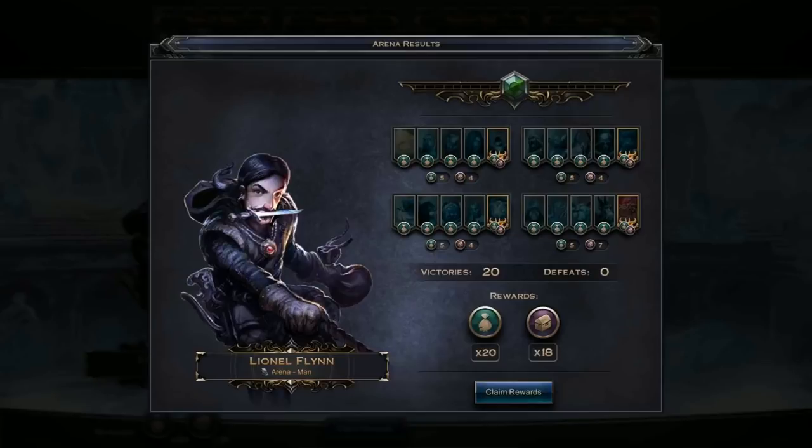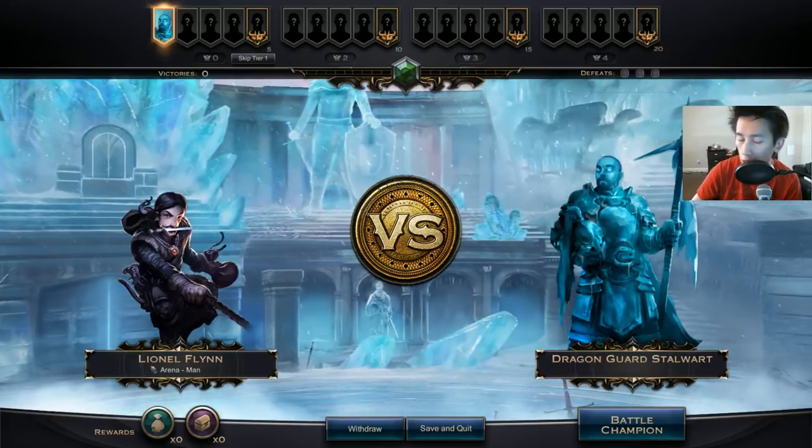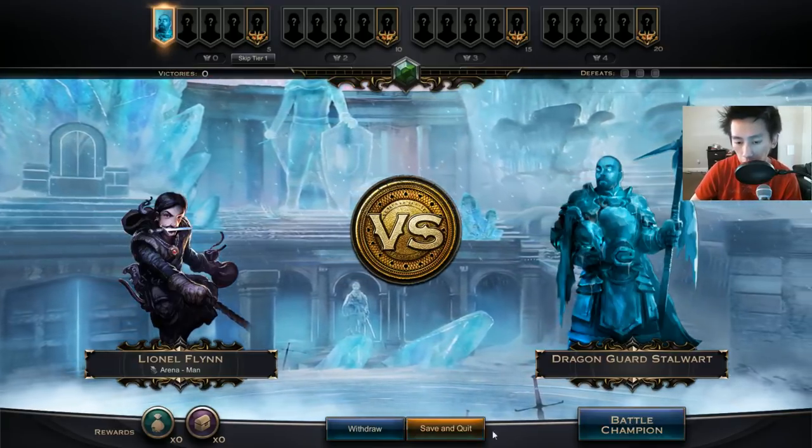Hello everyone, this is Crotec doing a Frost Ring Arena tutorial. I recently found a deck and I've been tweaking it until I really like it. I ended up going 20 and 0 — 20 victories, 0 defeats — getting a whole bunch of treasure and cards. I wanted to share the deck with you. It's a very common deck, but I'll show what it looks like first, how it's played, and then we'll go into the actual breakdown.